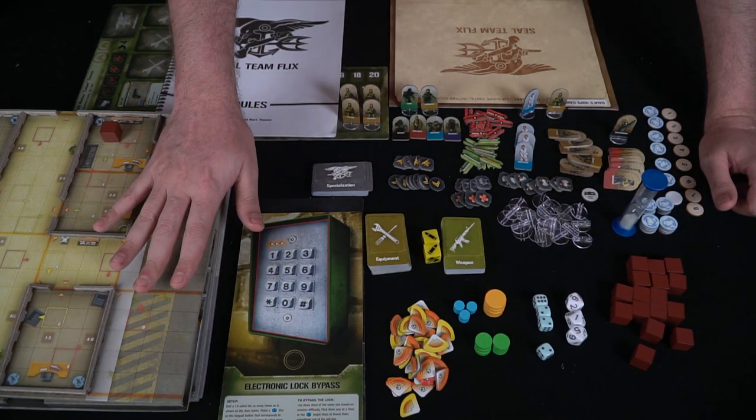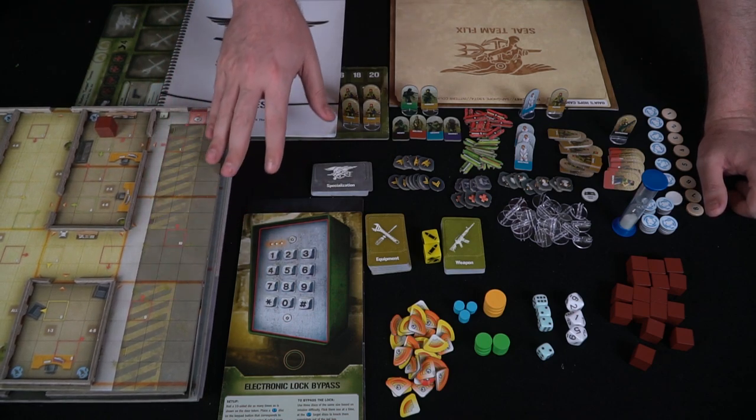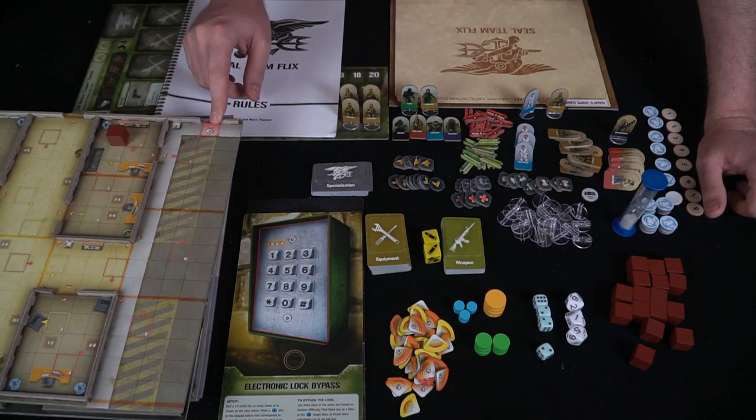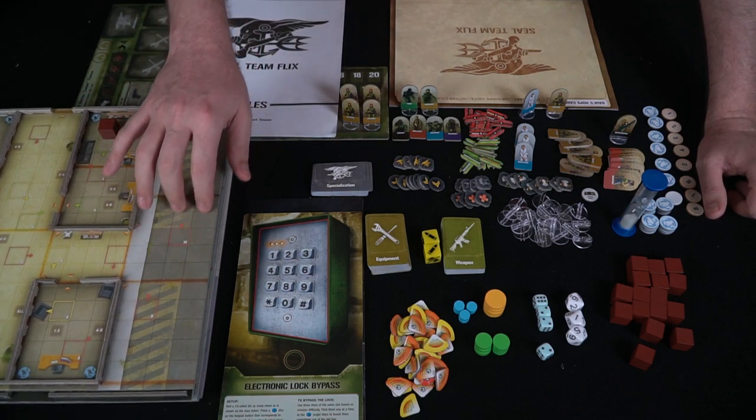It really depends on the mission, but you'll be putting them on the boards. There are about six boards here that can be used depending on the mission, and they all have their own unique 3D walls, rooms, doors, and all the good stuff you'll be using in the game.